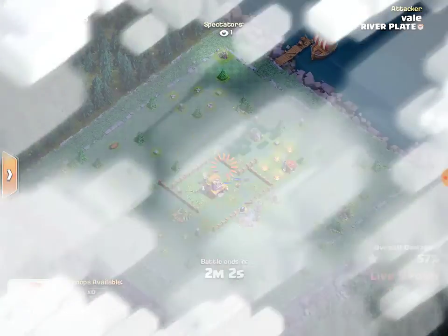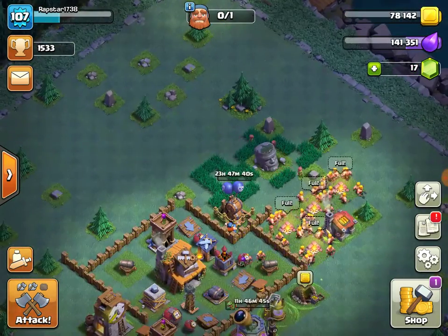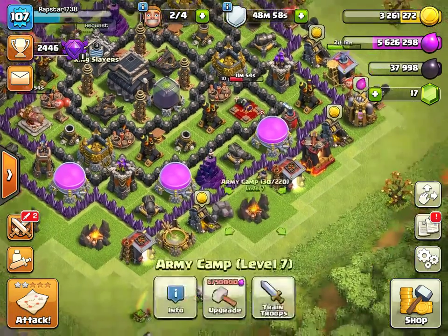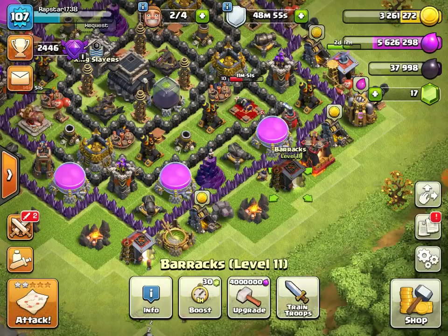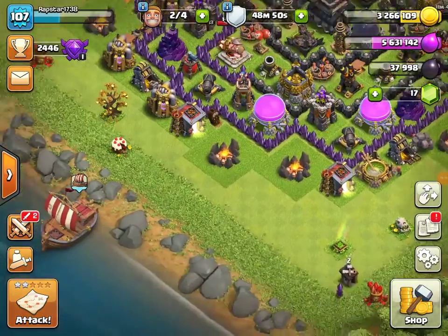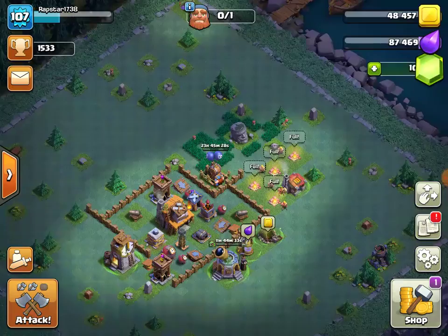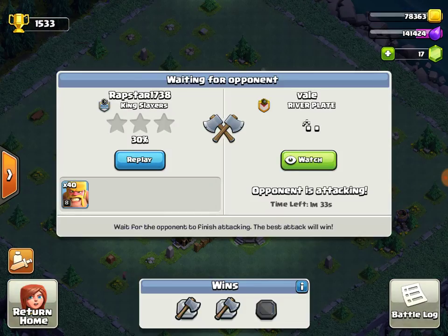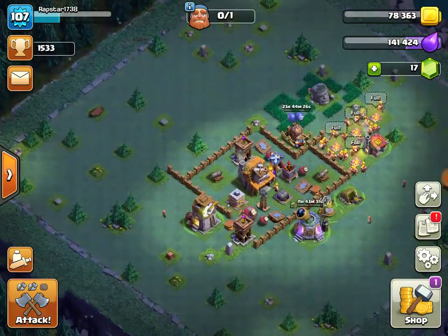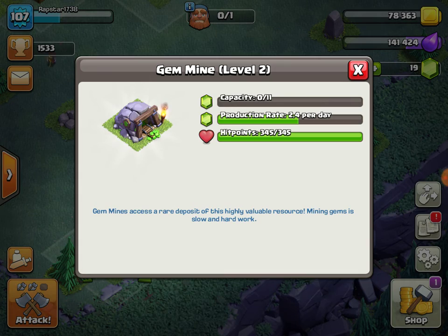This guy pretty much got a three star — that's sick. I really don't have time to wait this long. Anything got done yet? Nope — we still got 30 minutes left. I got a gem box, guys! What a perfect thing to get — I got stuff in the corners just in case. We got some gems too, that's pretty sick.